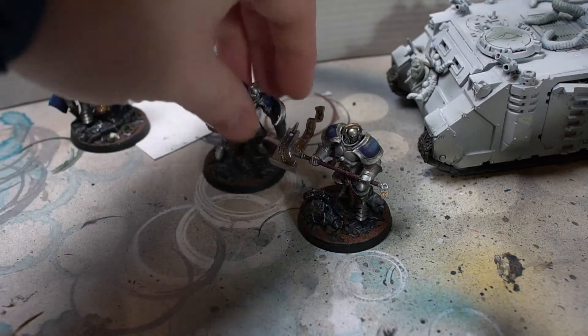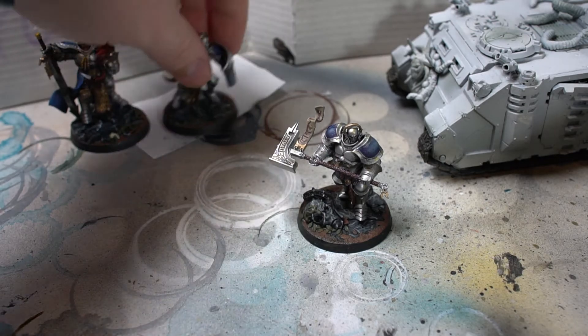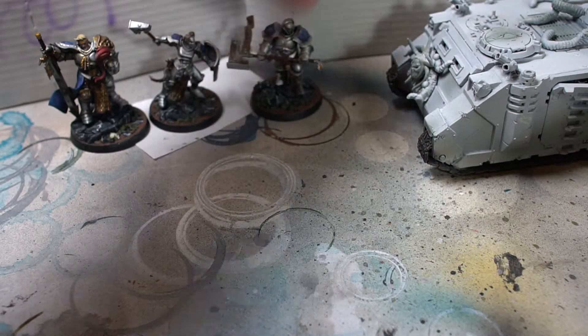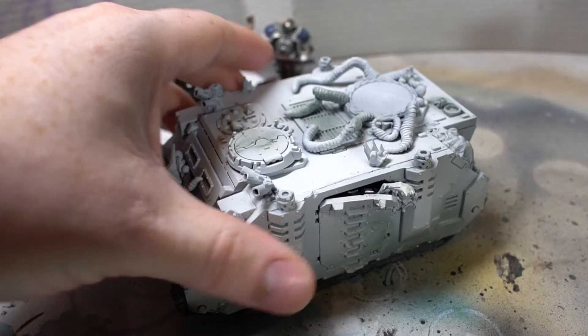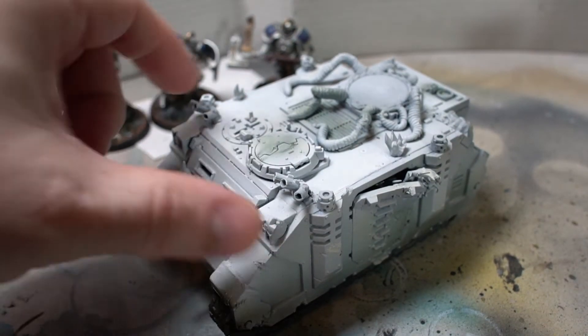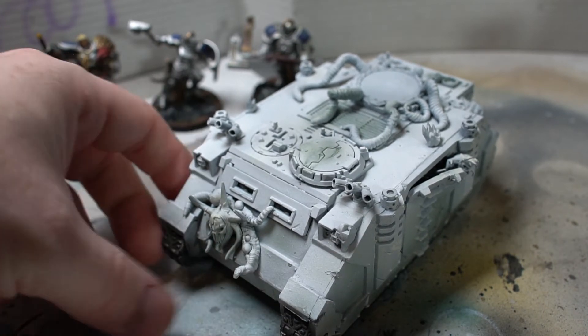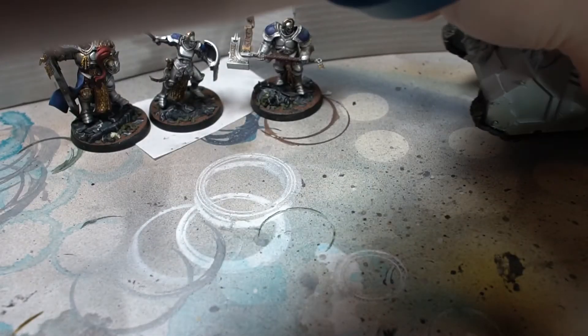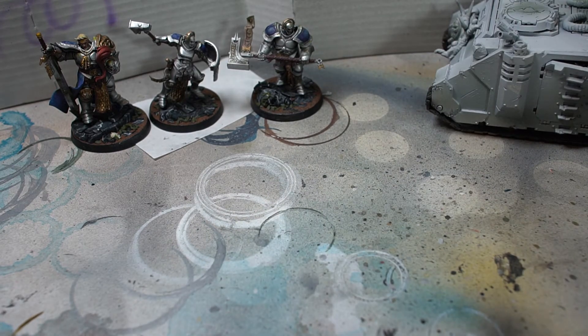That is coming along. I'm trying to do a dark base to contrast the brightness of the miniatures — it's probably looking good. This tank you have probably seen before, like six months ago or something, when I was starting with my Death Guard. My Death Guard is on hold, but they are coming along slowly. It's basically just me trying to figure out how to build a list so I can paint it accordingly.